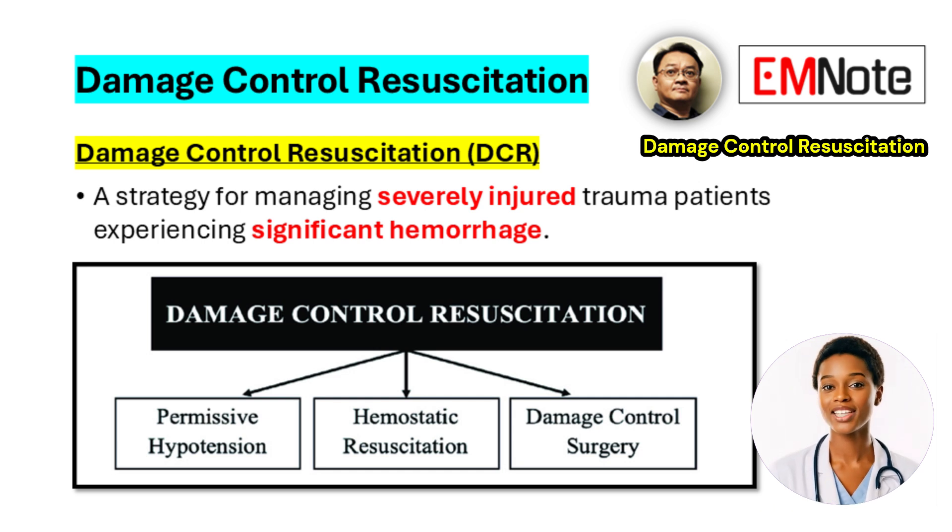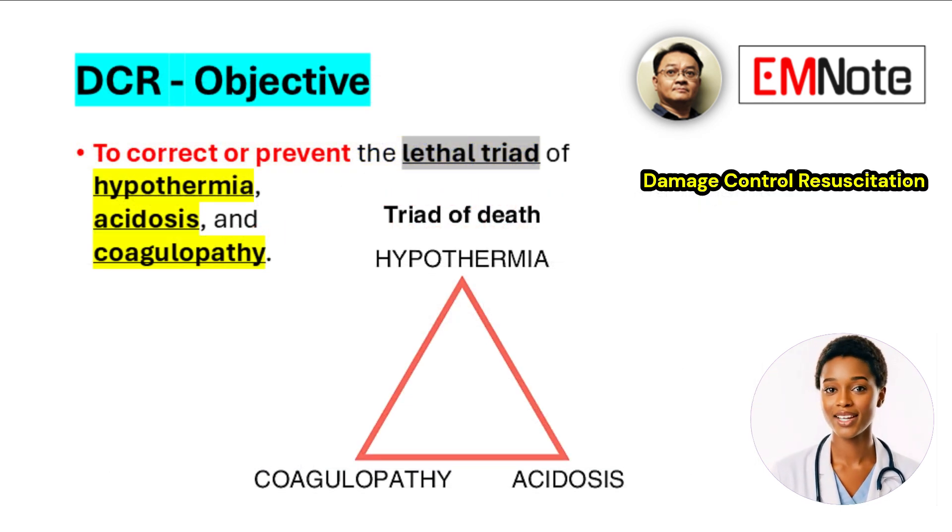Damage Control Resuscitation, DCR, is a comprehensive strategy used in the initial management of severely injured trauma patients who present with significant bleeding. The primary goal is to prevent or correct the lethal triad: low body temperature, acidosis, and impaired blood clotting.